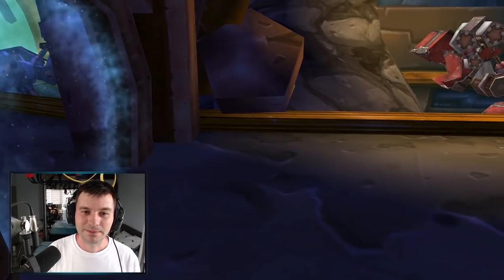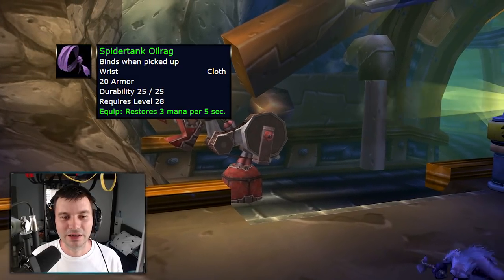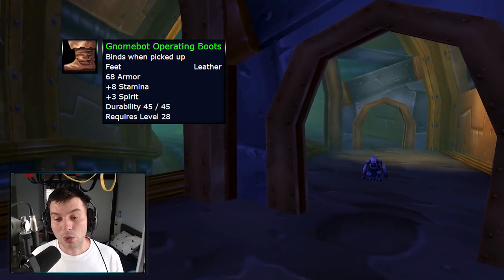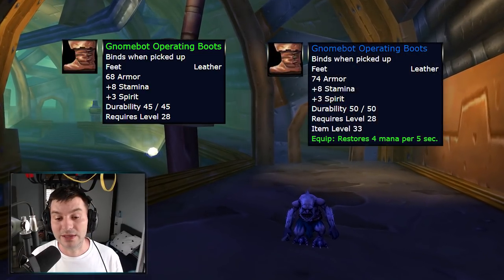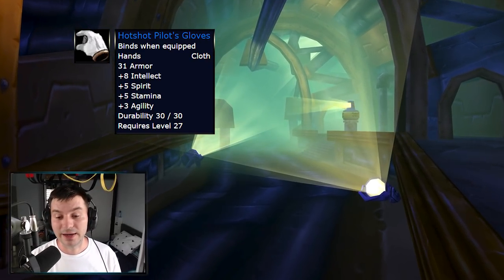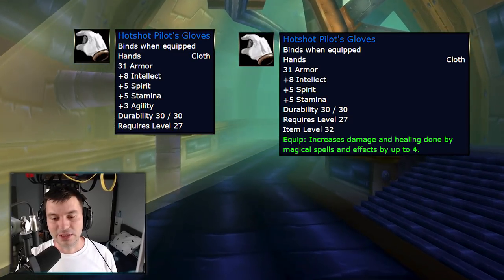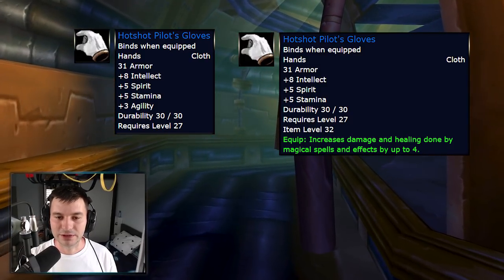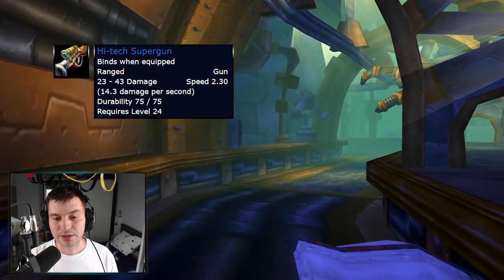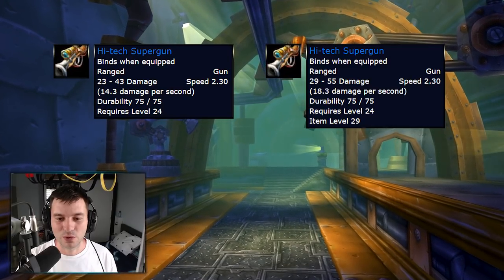Moving on to Gnomeregan: the Spider Tank Oil Rag goes from three mana per five seconds to six stamina and three mana per five seconds. The Gnome Bot Operating Boots go from eight stamina and three spirit to eight stamina, three spirit, and four MP5. The Hot Shot Pilot Gloves, trash gloves from Gnomeregan requiring level 27, lose their agility and gain four spell power — plus their remaining stamina, intellect, and spirit will still make them great. The Hi-Tech Supergun, a BOE with 14.3 DPS at level 24, gets a lot of extra DPS and increased damage as well.